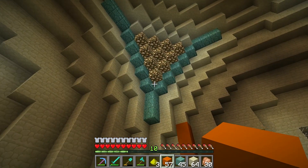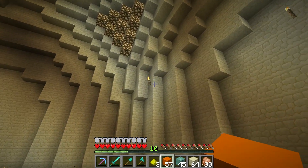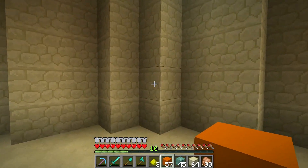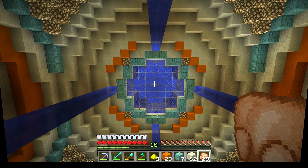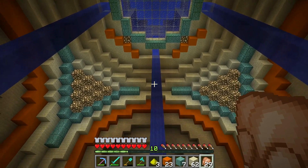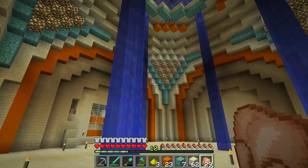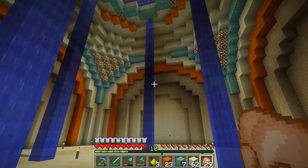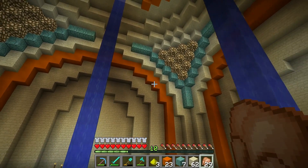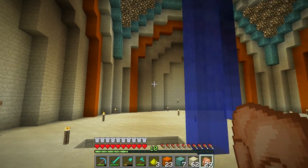I'll get all four sides done and do one complete arch to see what it looks like before making my decision. I like that corner bit — I'm going to do each corner now. I'm back and we are getting things done today — literally finished off all the arches around the room. I did one, stood back, really liked it, and just went with it for the entire room.